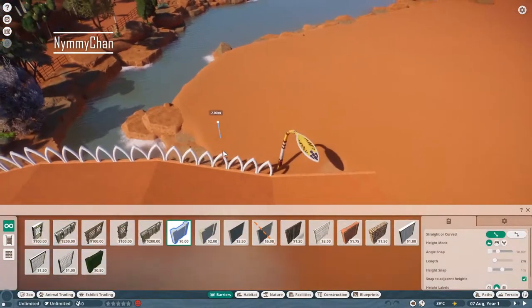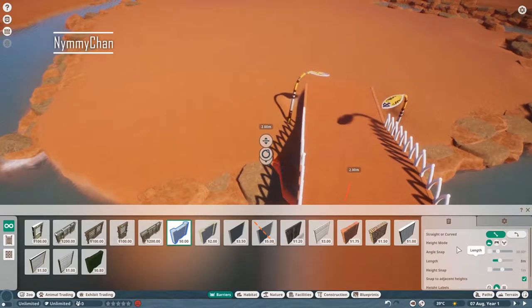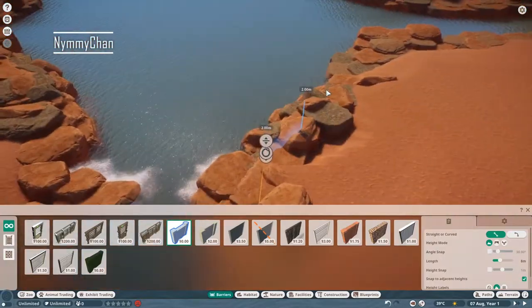Hello guys, it's Nim and welcome back to my channel. Today we are building in our Australian Zoo and we are adding the first habitat. Our first animal is the koala, so today we are building Koala Island.